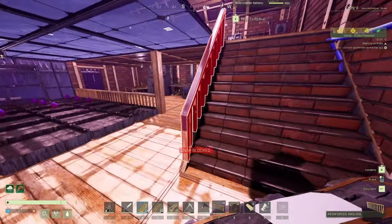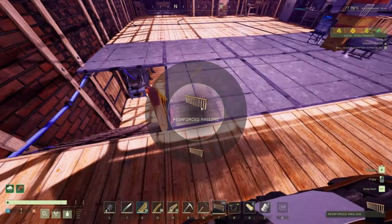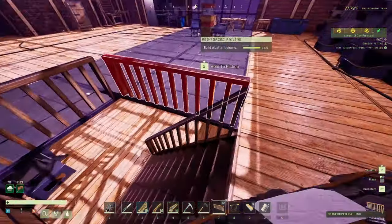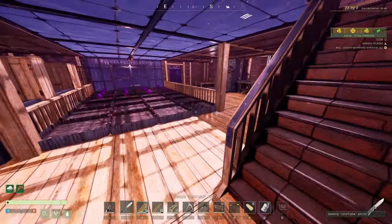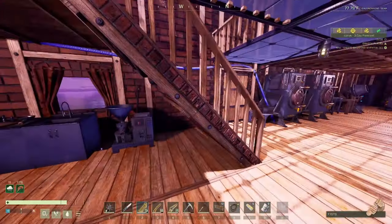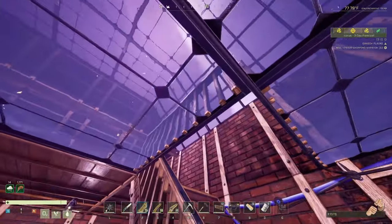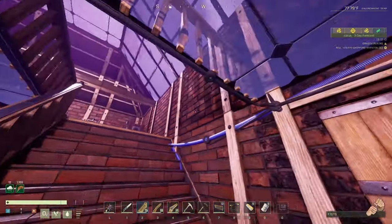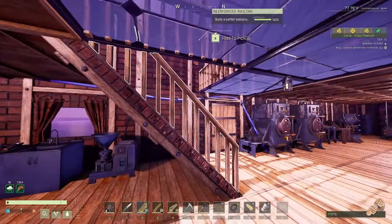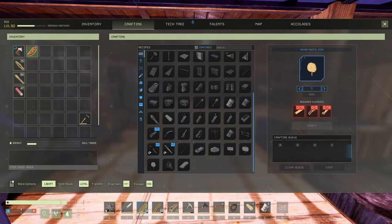Now this is good, this is looking really good! I like it. Let's put some up top — very nice, I like it a lot. I don't like that those spoke through my ceiling, but I guess I could put some beams in there, make it nice and deadly.